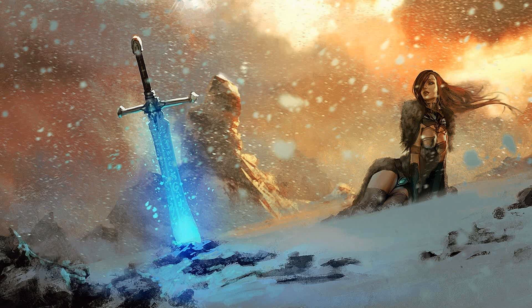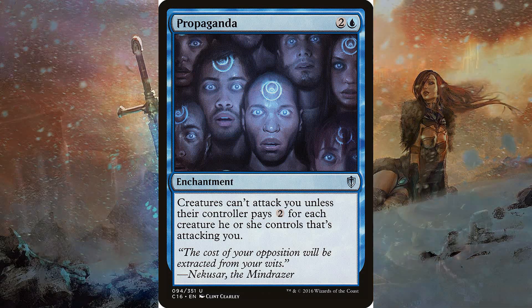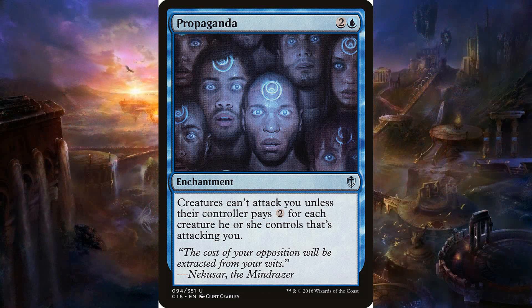This deck is a little weak when it comes to creature removal, so it runs Propaganda as a pillow fort card to give it enough time to set up. Propaganda is for one blue and two colorless — an enchantment that says creatures can't attack you unless their controller pays two for each creature attacking you. If they're attacking with three creatures they have to pay six mana, which is a great way to deter attackers while you set up.